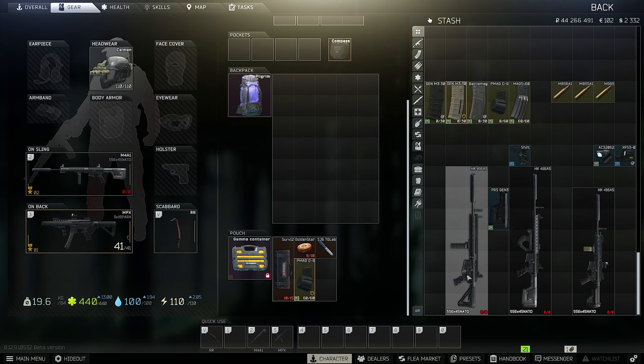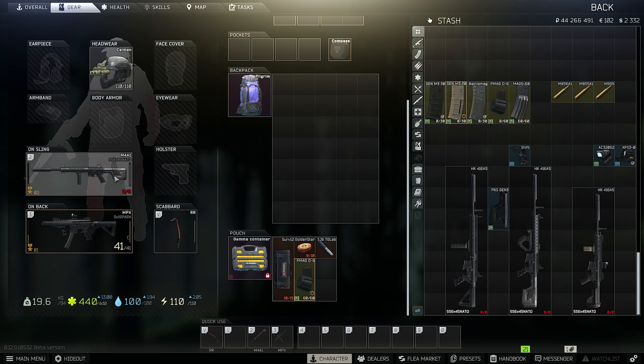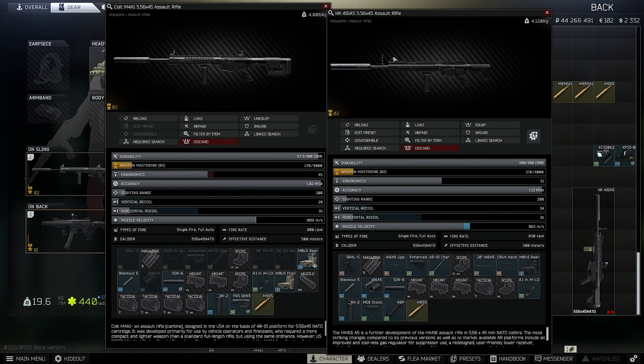Both builds are quite expensive, especially if you don't have your traders at level 4. The big difference compared to the M4A1 is that you have a little bit more recoil, but significantly more ergonomics. On the left is the M4 — check out the meta M4 build in a separate video, which I will link. The M4 has 29 vertical recoil, which is very great.